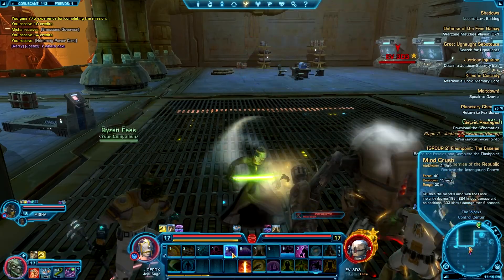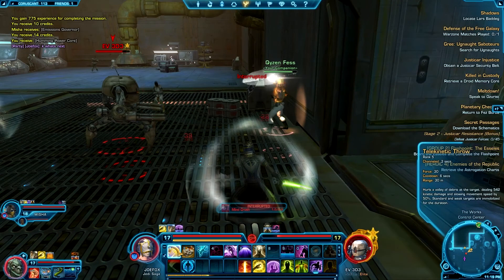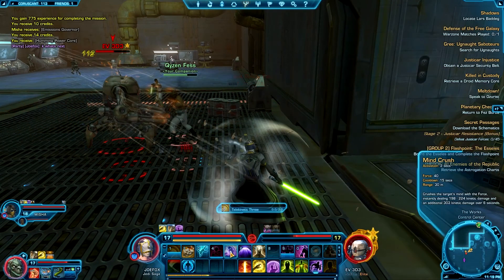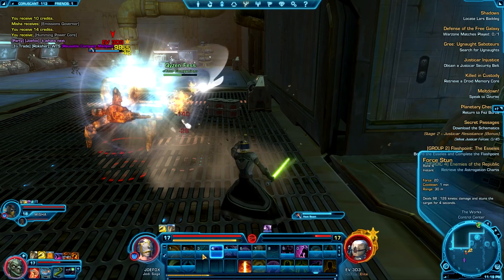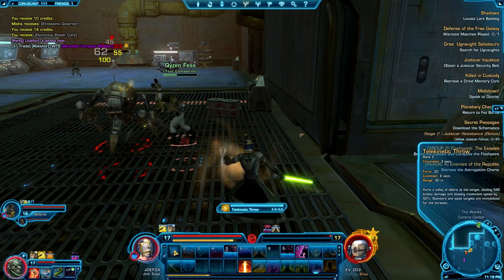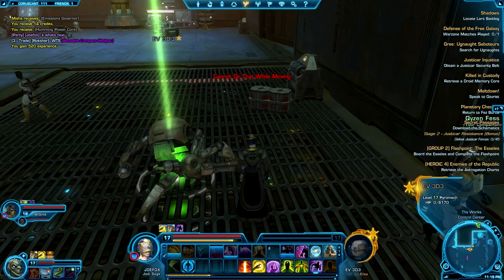Hey guys, Xbox here, and this is going to be my quick guide and tutorial on how I was able to beat the EV303. It's a pretty simple boss — nothing too difficult — but I had two or three people email me asking if I'd gotten to this spot in my Sage quest and how I beat it.